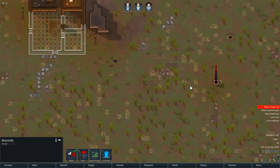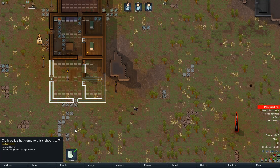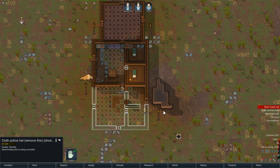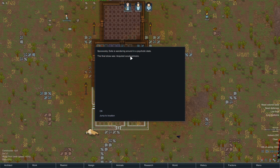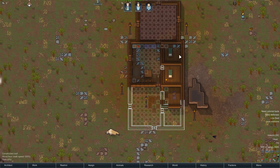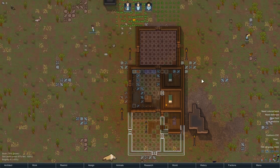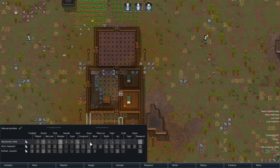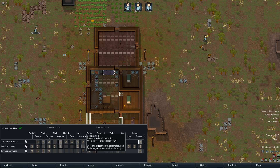The mod is now starting to reveal itself slowly but surely. There's a spot there — maybe colonists will go and worship it at some point. I also want someone to put on that police hat, which apparently isn't supposed to be in the mod. Let's just finish off this building. Now Spooky's wandering around in a psychotic state — and this is a mod-triggered thing, not just bad luck. The final straw was 'Acquired occult grimoire.'